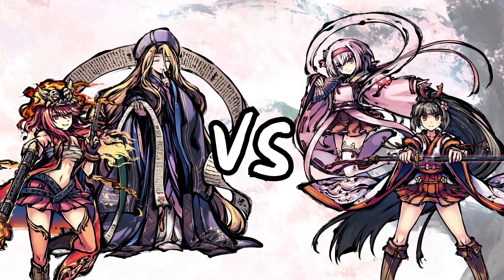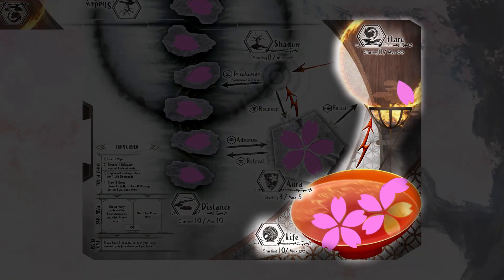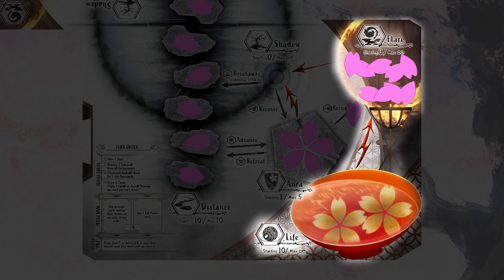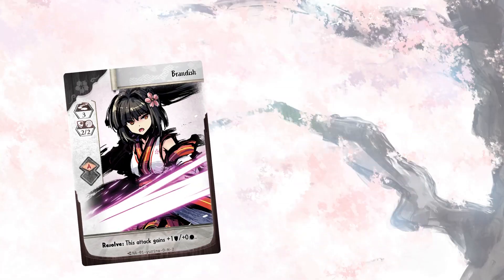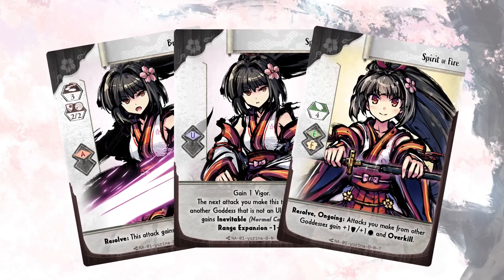In Sakura Arms, your goal is to eliminate your opponent by reducing the number of sakura tokens in their life area to zero. This is accomplished by taking turns back and forth using attacks, utility cards, and enchantments to deal damage and gain the upper hand.